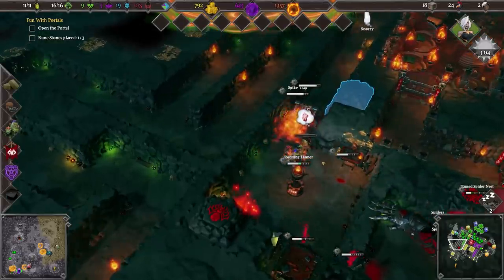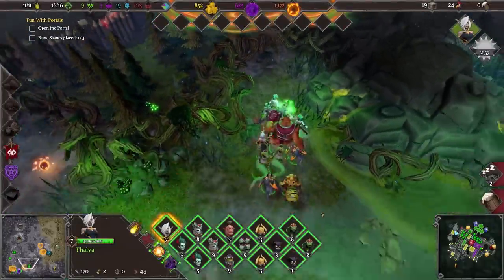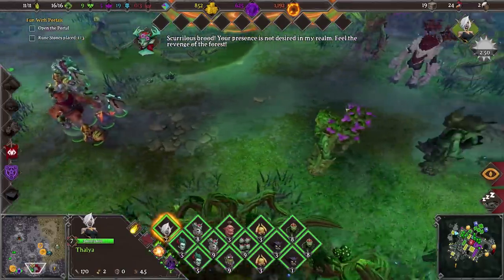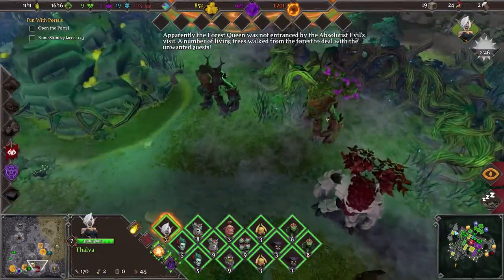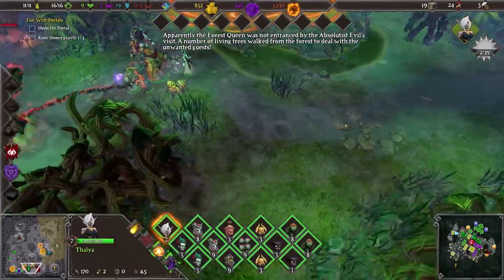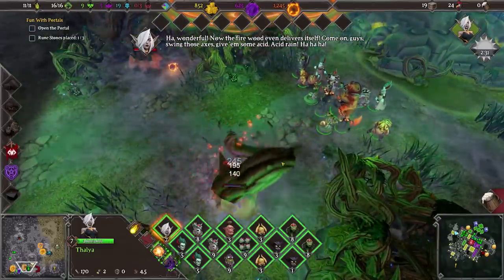Are you even going to survive? You did not. Despite not being a full group there, a full trap corridor — that worked fantastically well. Your presence is not desired in my realm — feel the revenge of the forest. Apparently the forest queen was not entranced by the absolutist evil's visit. A number of living trees walked from the forest to deal with the unwanted guests. Wonderful — now the firewood even delivers itself.